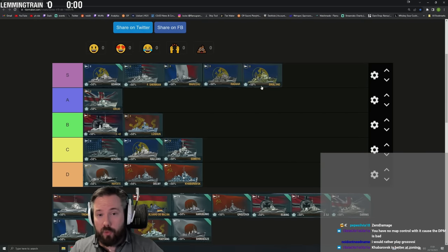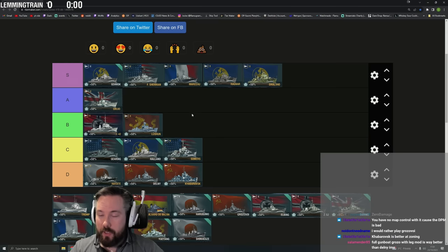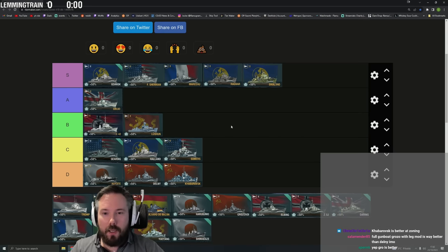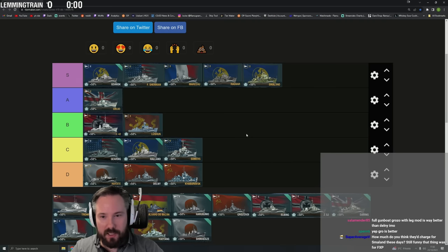Smalland is S tier — the original broken ship. First they released it, realized radar on a DD was overpowered and removed it. Then they released Fal and were like 'what do you know, radar on a DD is still broken.' Smalland also has heal and speed boost. Then they added Ragnar, realized that was outperforming, then added Gdansk. Radar destroyers just keep being broken.